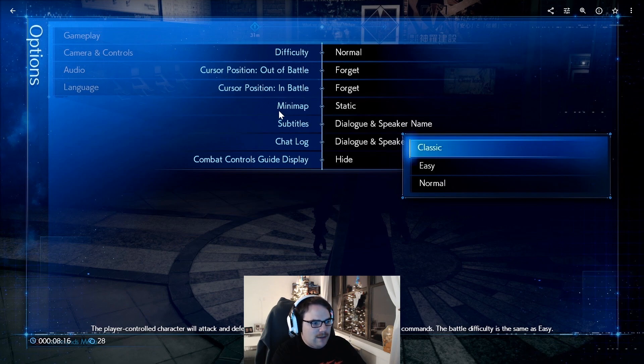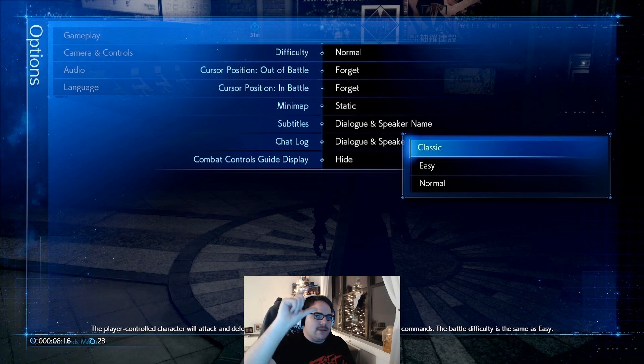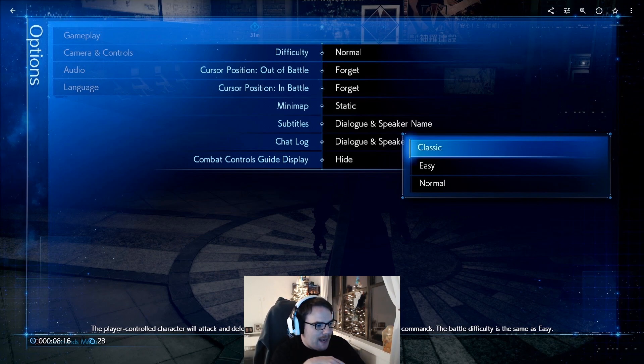The settings screen shows difficulty, cursor position out of battle and in battle, mini-map set to static — I really hate it when mini-maps rotate as you move — subtitles, chat log, and combat controls guide display. In some of the earlier demos we saw a listing of commands in the top right corner, and it looks like you can turn those off, which is great. In the background, this looks like city streets with billboards, not inside Shinra proper. These look like ATMs over here.